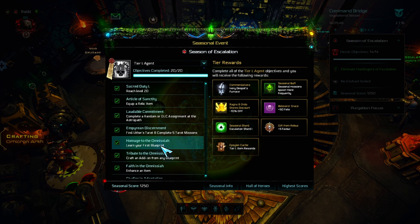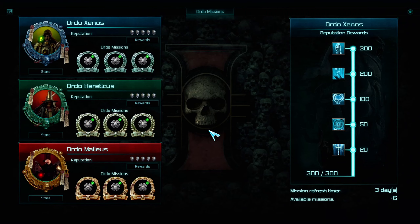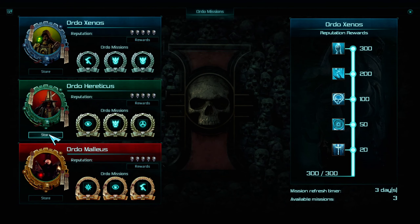Blueprints can be found during missions, but also at the store or at the Ordos shop.